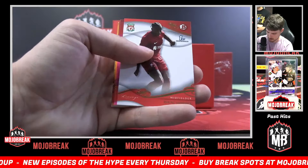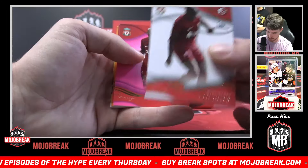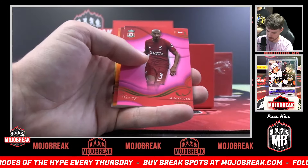We got an Isaac Mabaya on the Bowman first, so I'll go that prospect. We got a pink Fabinho.